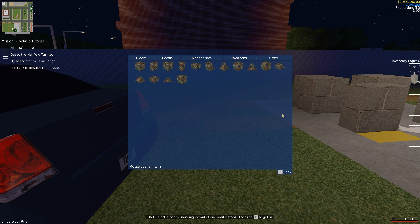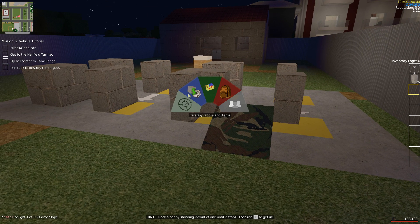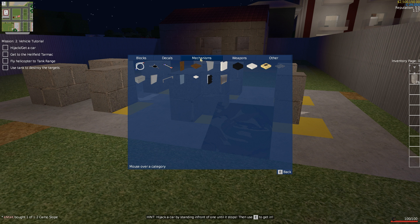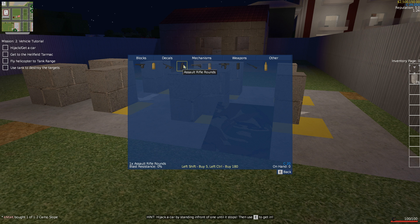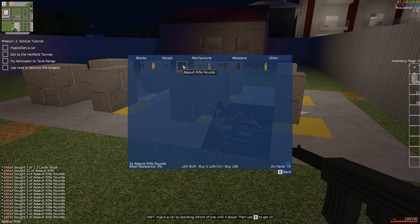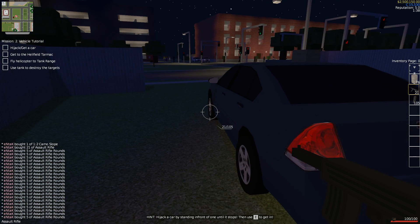I'm now in free building mode, so I can spawn in whatever I want. There are blocks, there are decals — you can write things on your house. There are different mechanisms like integrated circuits and cabling, and you can do pretty advanced stuff. There's also a bunch of different types of weapons. Let's load in an assault rifle, for example, and some assault rifle rounds. There's also armor and things like that.